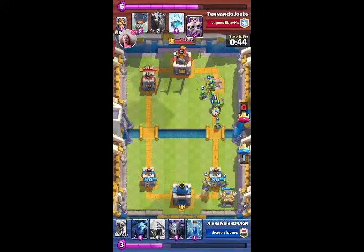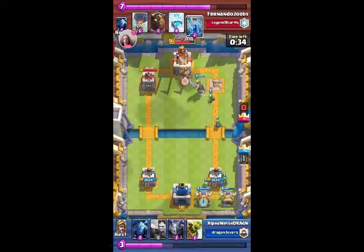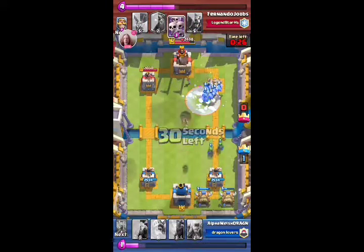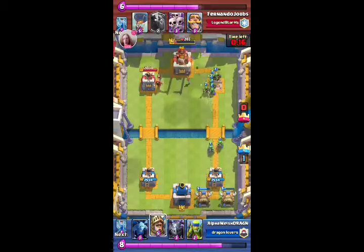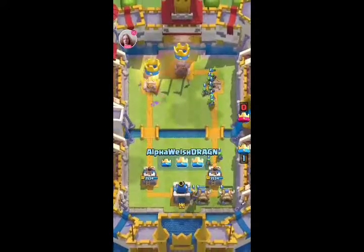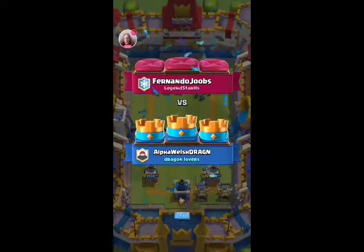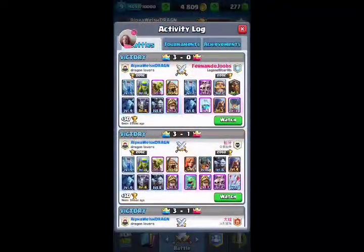Because if they put the lava hound or balloon down while my stuff is coming in hot, that's going to be tough to defend. Victory was pretty guaranteed here — he put the wizard on the wrong side. If he put it to his left he would have defended longer. Anyway, that was Fernando Jubes — love your name by the way.